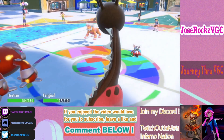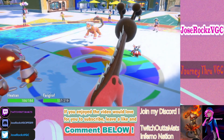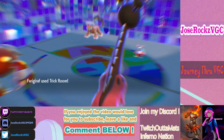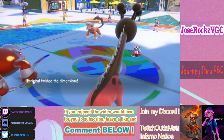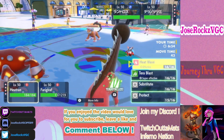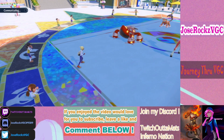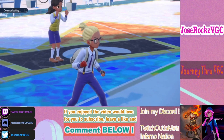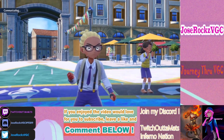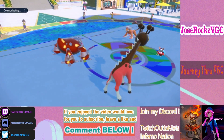It does hit. We want to Tera here — Heat Wave and Dazzling Gleam. He's probably playing for the freeze. He couldn't just ignore the Heatran slot so he went forward. But he has no switches besides Talonflame into this.